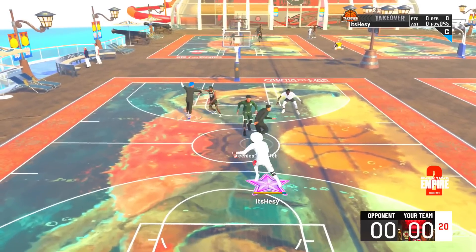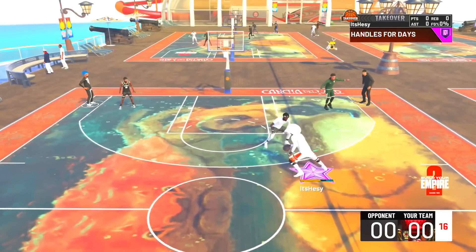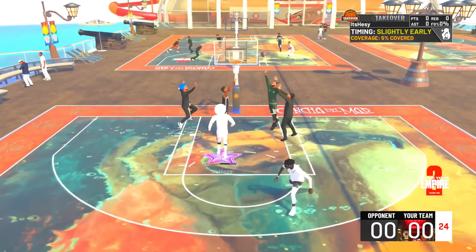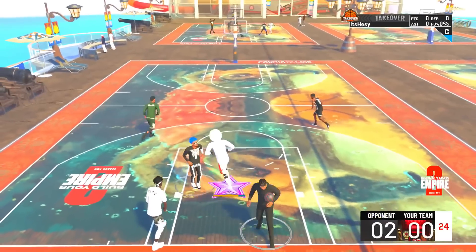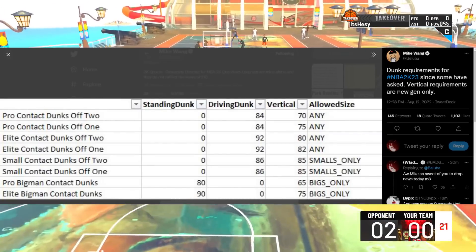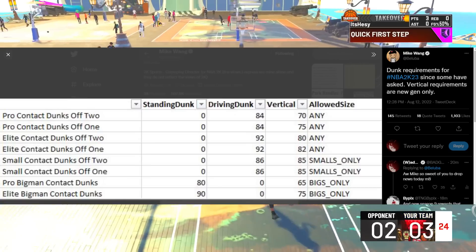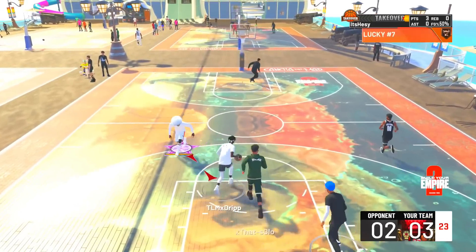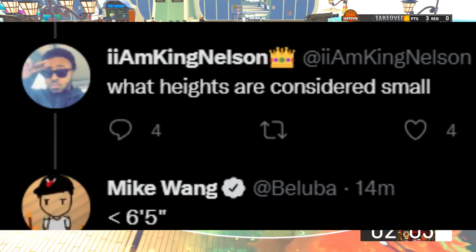Mike Wing, the gameplay developer — the guy that makes the biggest decisions whether 2K's gameplay makes too many whites or not enough whites — gave us some huge information today on 2K23 dunk requirements. Vertical requirements are new-gen only, pretty much the exact same as last year. Someone asked what heights are considered small and he said 6'5 and under.